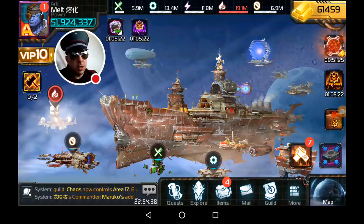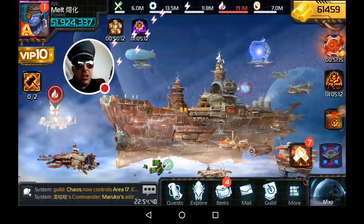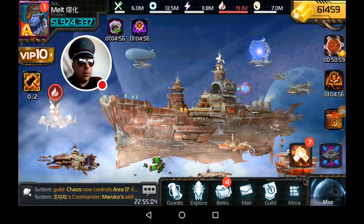Greetings, Commanders. Today we gotta talk about Fort Explore, because it's that thing you gotta do every day — it's such a daily. Everyone hates dailies, but of all the dailies you gotta do in this game, there's the quests. You gotta check what the individual quest is, then check what the guild event quest is, and do those things to get your warps, your gold, and your bonus stuff.